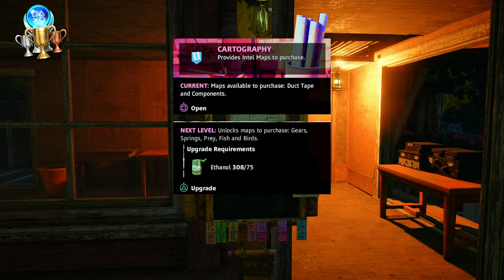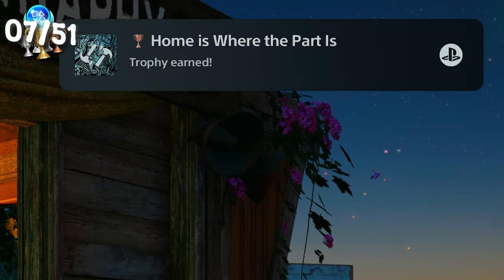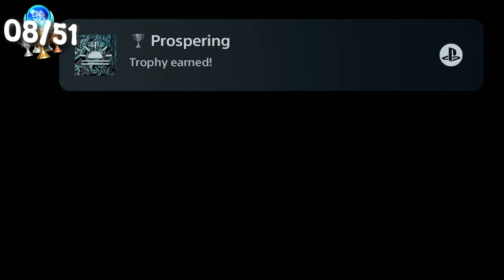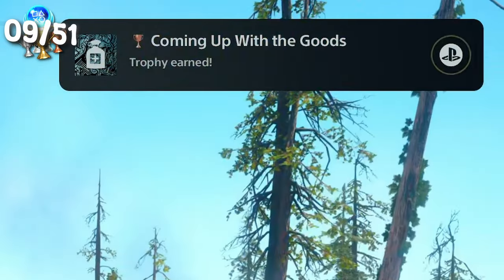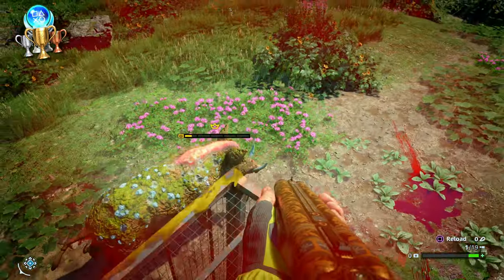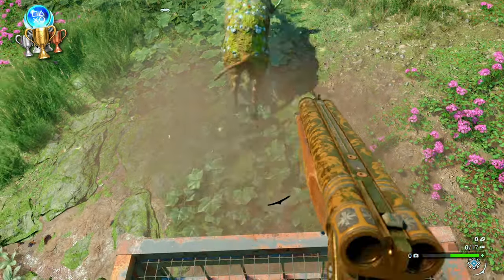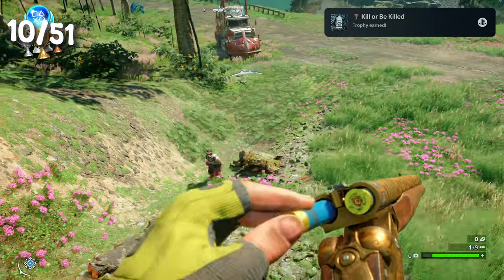Honorary Scout. I then upgraded Prosperity for the first time — we'll be fully upgrading everything later anyway. Home is Where the Part Is. Complete the story mission Under Siege. Prospering. Return to Selina's stash. Coming up with the goods. Ended a monstrous animal — these are a bit like mini-bosses, quite tough to take out, and we will have to take out a bunch more for another trophy. Kill or be killed.